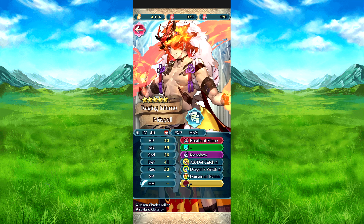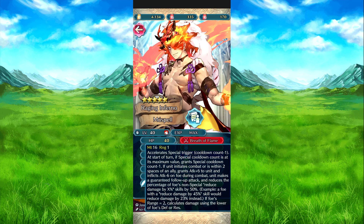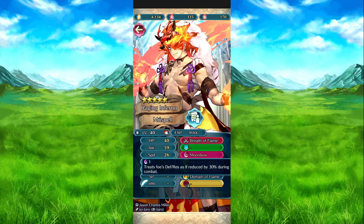Then we have Firetripe Move Spell — Creep of Flame. If silence would occur, Canto charge minus one. At the start of turn, Canto count is at its maximum value, grants Canto charge minus one. If he initiates combat with the closest two-space ally, attack plus six on himself and attack minus six on the foe. He is guaranteed a follow-up attack and reduces the percentage of foe's non-special damage reduction skills by 50%. So if a foe has 50% damage reduction, it becomes 25%. If damage reduction starts at another number, it rounds up. And because he's a dragon, if foe has charge three, calculate the damage using the lower of foe's defense or resistance. Moon — uses foe's defense and resistance as interest rate at 30%.